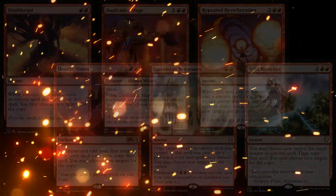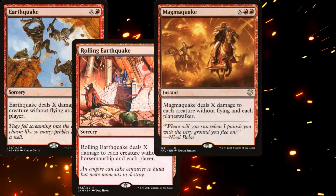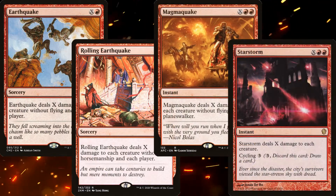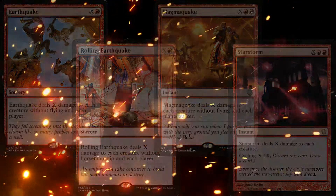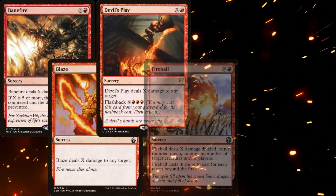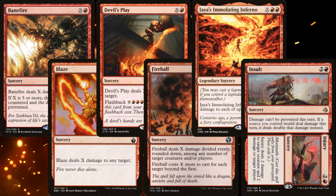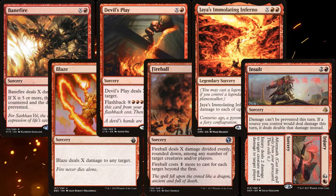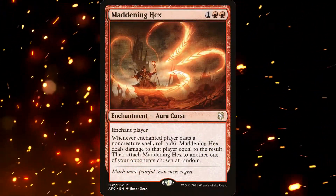And what big spells are we casting? Earthquake, of course, as well as Rolling Earthquake, Magmaquake, and Starstorm — all serving as board wipes, and most of them also deal damage to players. To damage our opponents, we have Banewire, Blaze, Devil's Play, Fireball, and Jaya's Immolating Inferno. Combine any of our big damage spells with the Insult side of Insult/Injury, and you could take someone out instantly. Maddening Hex will also drive our opponents crazy.